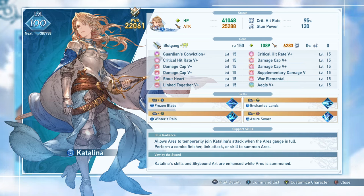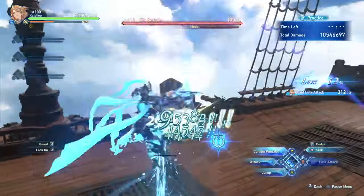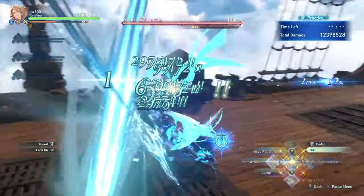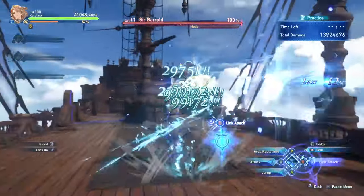Her two support skills are very tied to this mechanic. You can summon Ares when the gauge is full by using a combo finisher, link attack, or a skill. When Ares is summoned, your skills and skybound arts are enhanced, and you can perform the special combo Pact Strike, which does a lot of damage. Ares drastically increases both your damage and capabilities, so as Catalina you want to take advantage of Ares as much as possible. Filling and maintaining your Ares gauge is what the bulk of this section focuses on.